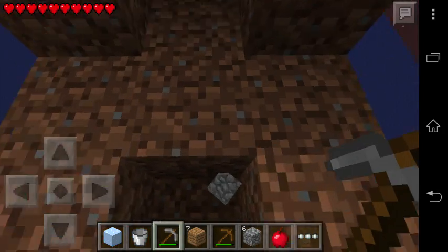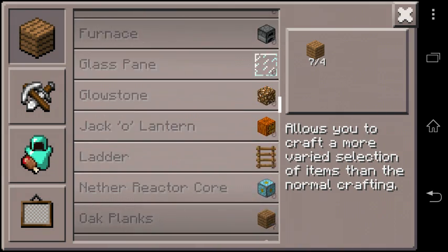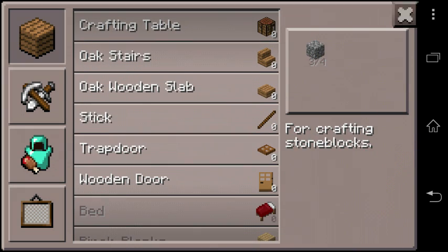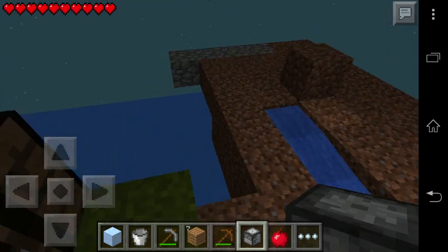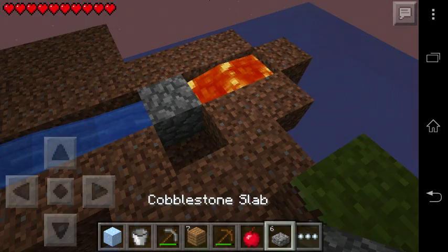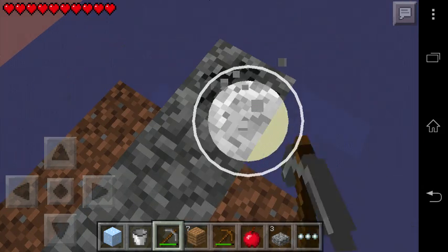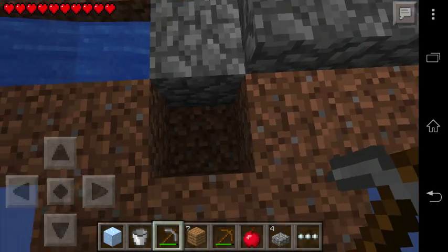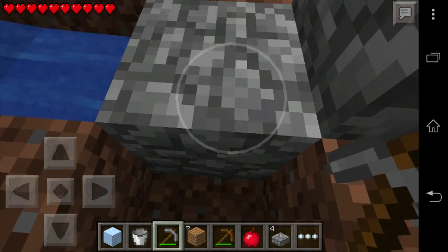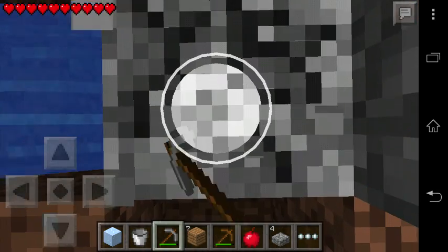We should make a stone slab here. Let's make a stone cutter and now put it here — a cobblestone slab — and just cover the lava to make us safe. So now we can stand here just like normal and it won't hurt us, because we all know lava can hurt us badly.